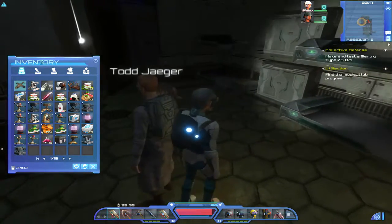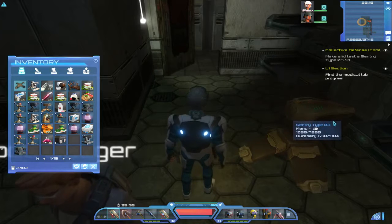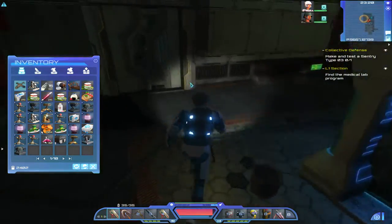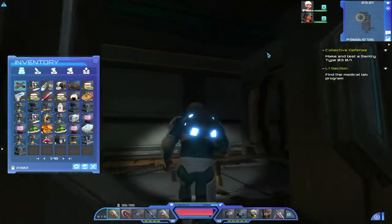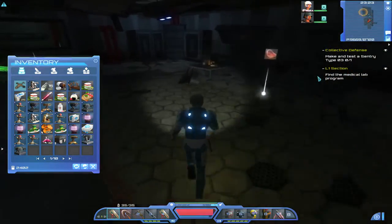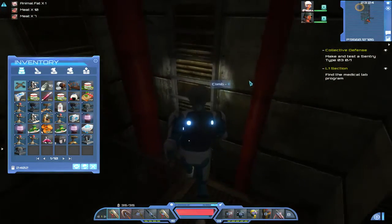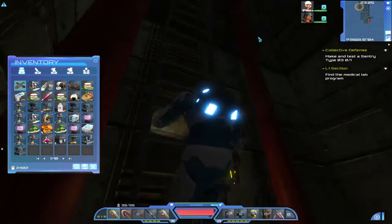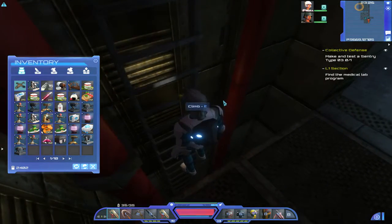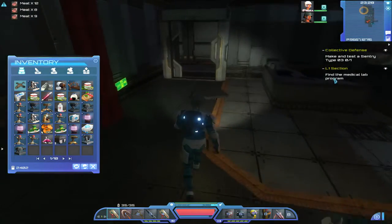Those laser guns don't really do a lot of damage. There it is, just sitting there happily. Oh no, it's dead. Right, okay — finally let's see if I can progress the quest. Ship is clear of creatures, and my Sentry Type 3 turret looks like it's getting pretty banged up. Okay, make our way back to the stairs. Hopefully they're not all going to miraculously respawn again. Climb back up to the level I was on.